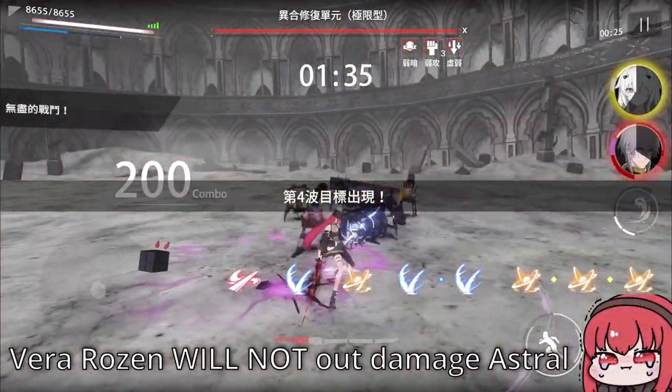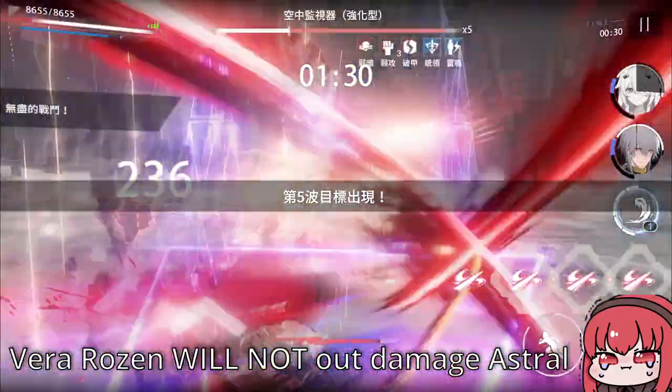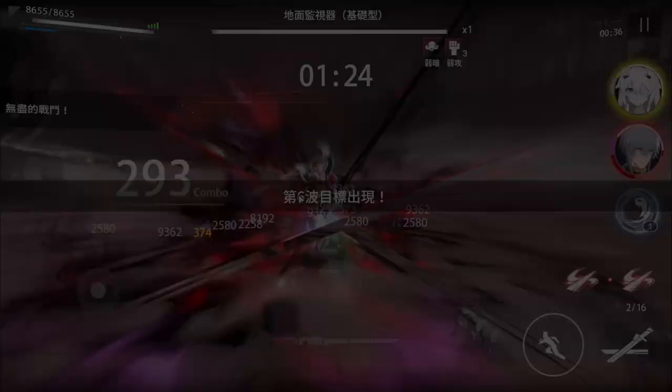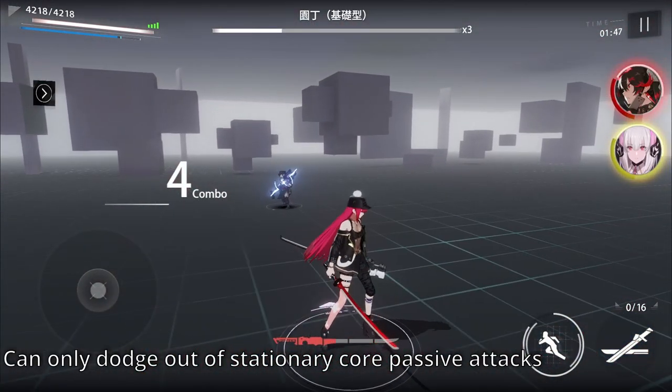She will not out-damage Astral as a primary dark damage dealer — she has a healing support class skill, unlike attackers like Astral with a damage bonus class skill. Remember to always 3-orb ping if you can for the dark damage conversion, and note that you cannot move while performing your core passive attacks, and you must dodge to end a core passive state early.